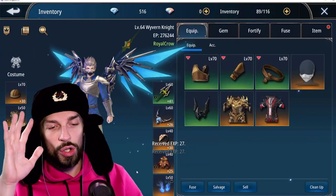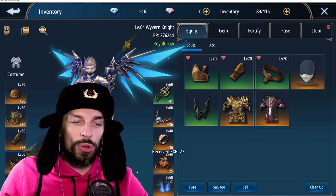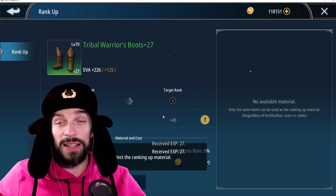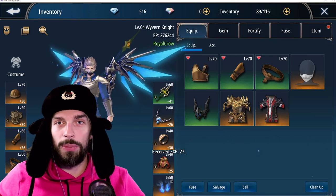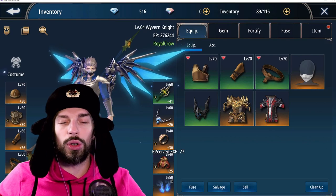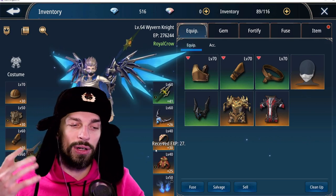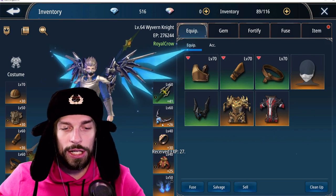In the inventory screen you can also access costumes, which we already covered. For equipment, it depends whether you want an instant EP boost or want to play long term. For short-term boosts you could rank up green boots to get extra evasion, but in the long term that's not really viable. You don't want to rank up green items too much because you can get orange versions, and you shouldn't rank orange items too much before around level 65-70 either, since at early levels you get access to new equipment really fast and will change gear quickly — wasting a lot of resources.